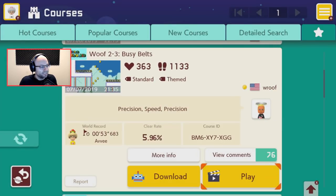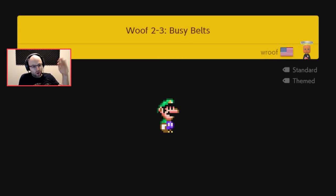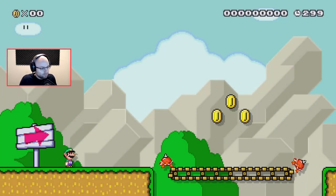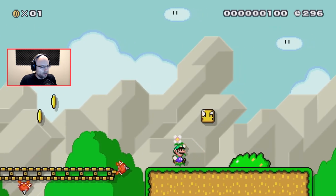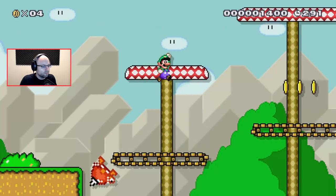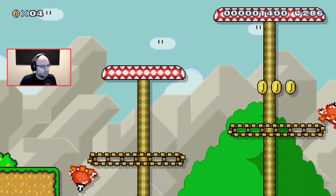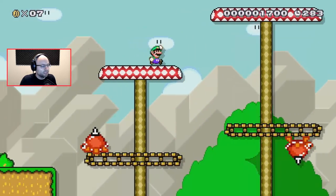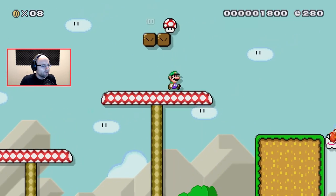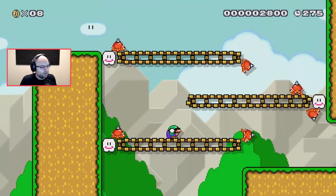Woof 2-3, Busy Belts. Precision. Speed. Precision. In the 1-1s, like the world ones, I love 1-1 — it's the best level. 1-3, the musical level, also very fun. 1-4, the puzzle level, made me want to die, but only because of my tiny brain. 1-6 and 1-7 are both masterpieces that dare not be mentioned again because of obvious reasons.